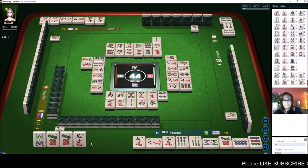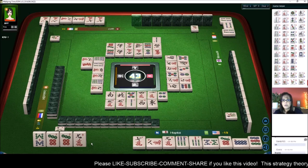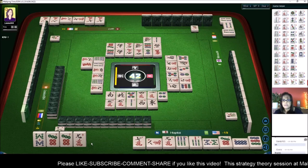Red dragon — we got a flower. We don't want an east wind. The nine crack should be a safe discard — there are four sevens out and four eights out, so the nine is a safe discard.